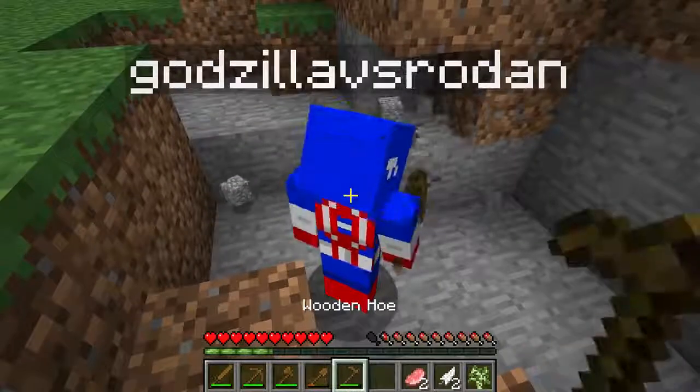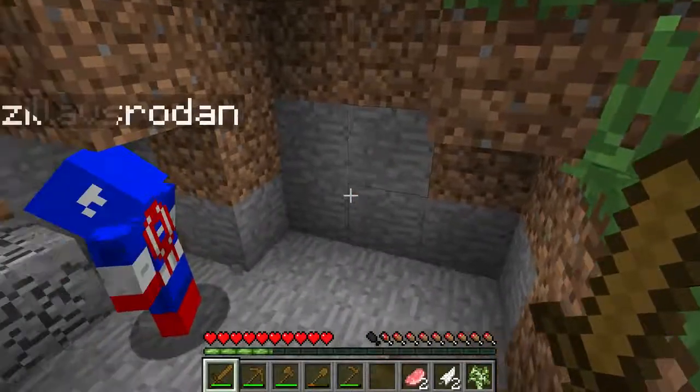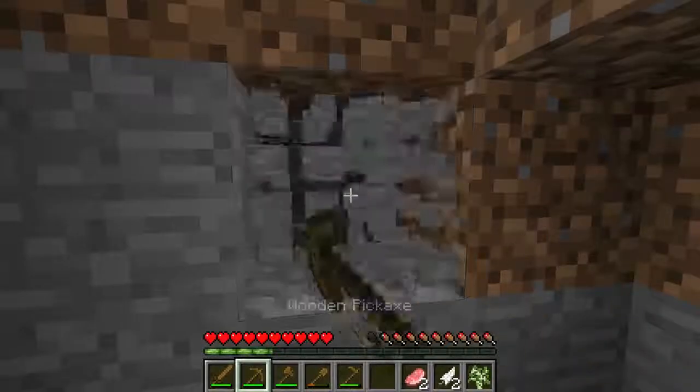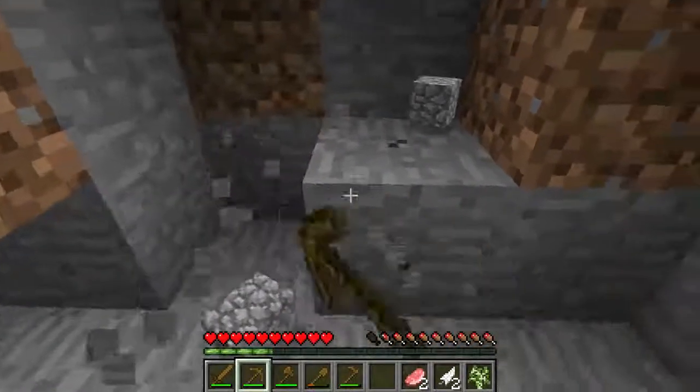The first thing we're going to do is get some cobblestone. This is dirt and this stuff is cobblestone. Let me come over here — not with my sword, with my pickaxe. Left click on it and you'll notice it gives us these little blocks, which are cobblestone.